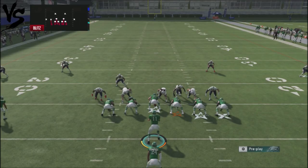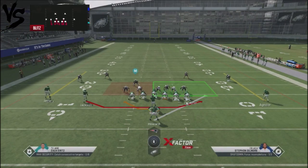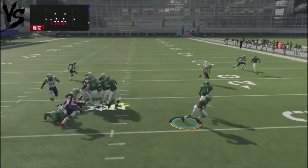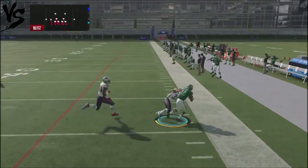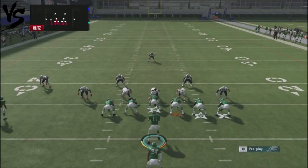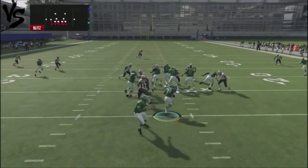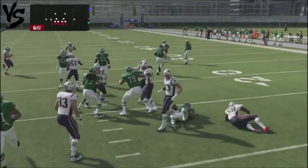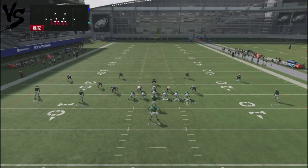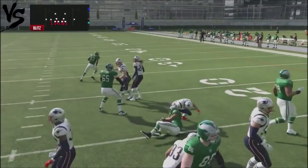Against heavy man blitzing, jump into this jet sweep — it's a touch pass jet sweep. Your running back comes out and blocks for you, giving you an extra blocker and some pretty good yards. The faster the running back, the more effective it is. We're going to attack our opponent with a nice inside zone and run off the edge. The 3-4 defense gobbled it up on that backside, so let's try again and pick up some cheap and easy yards.